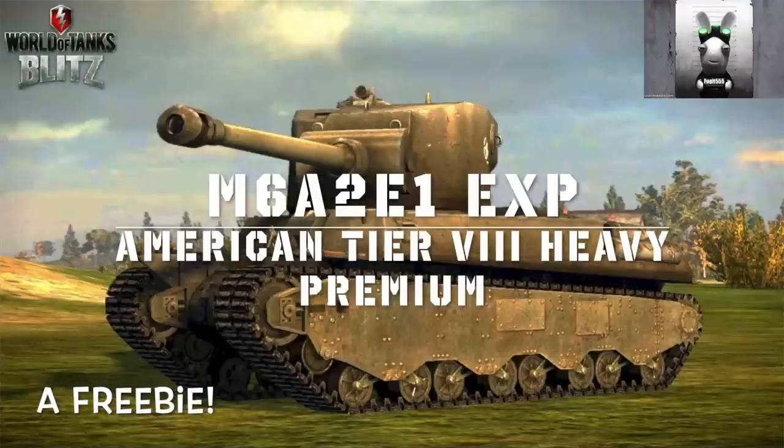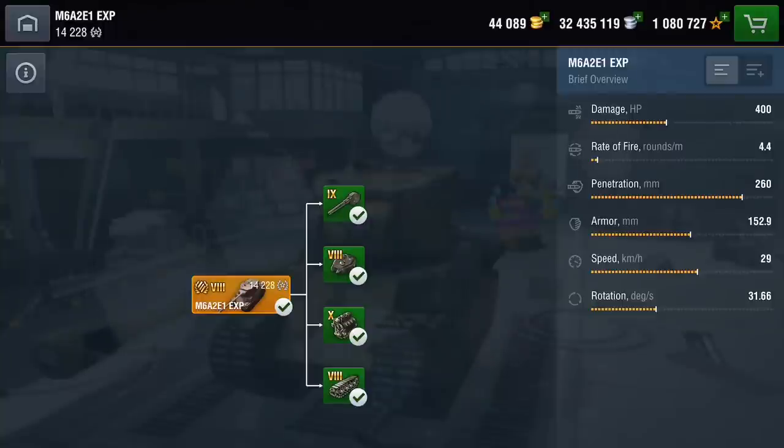Hello again everybody and welcome back to Fuji's Blitz. It's the 4th of July so there's a load of American tanks everywhere, including Washington DC where Trump is having his military display. This is the M6A2E1 Experimental — an American tier 8 heavy tank. It's a premium tank and it's a freebie. All you've got to do is play your game in the current event for the next five days, earn XP, and you will get this into your garage.